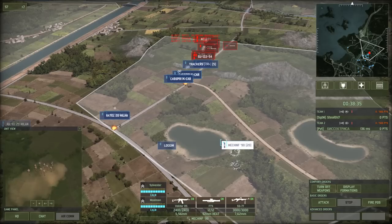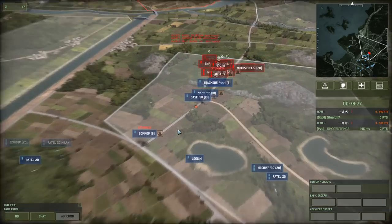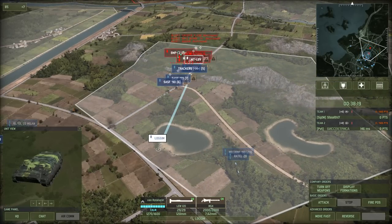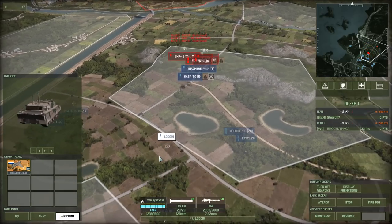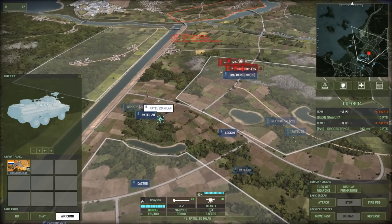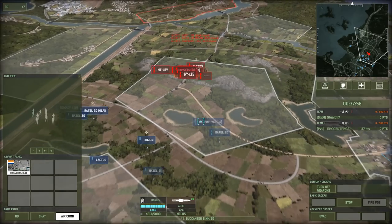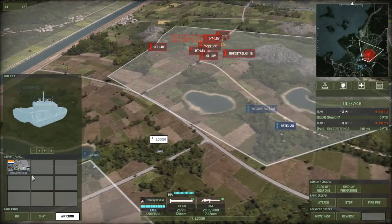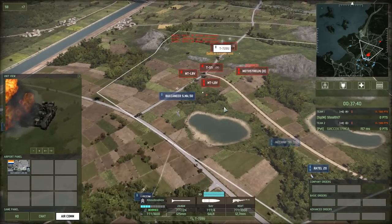Interestingly, there is a column of SU-122-54s. This USSR deck is opening up aggressively with a meat shield of SU-122-54s, but they very quickly get killed off by the two SASF squads. The Logim, unfortunately, due to the terrain being a bit wonky, is not able to get a couple of good shots, so I'm forced to pull back. He has a MiG-25 PD, so apparently he's concerned about aerial safety. And this is something I only recognize now — he has a T-72 BU. A Logim is a decent tank, but it is definitely outclassed by a BU. So I decide to call in a Buccaneer and try to snipe the BU.